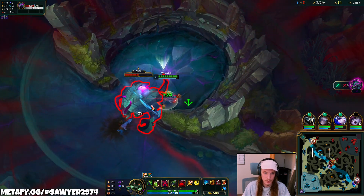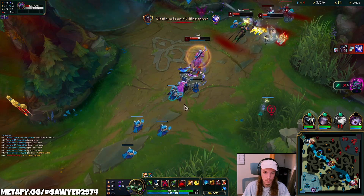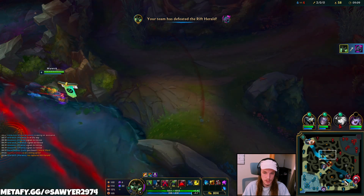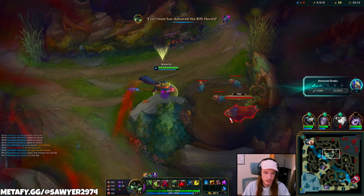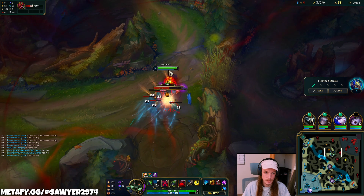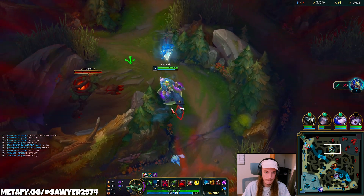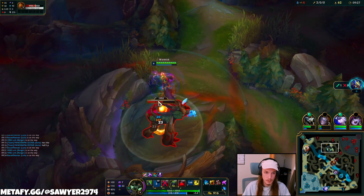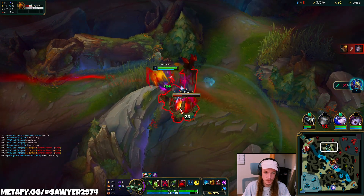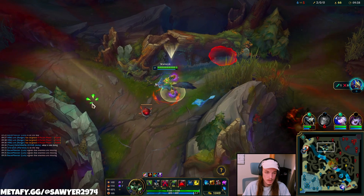Now he's going to lose Rift Herald and he's going to lose his top side camps. AD dies too. Well, we got the Rift Herald, so this gives us more tempo with a faster recall. And also we can get his top side camps. After all of this we can reset to the bot side and really have some fun. We took enough camps.